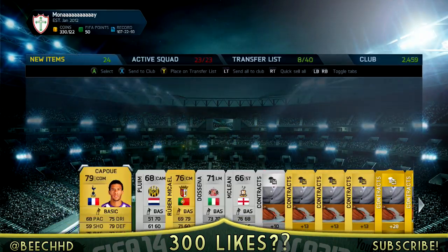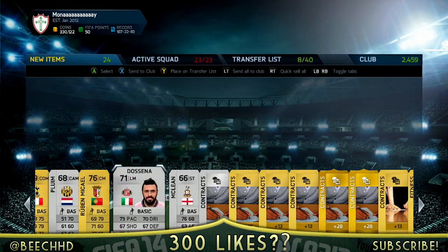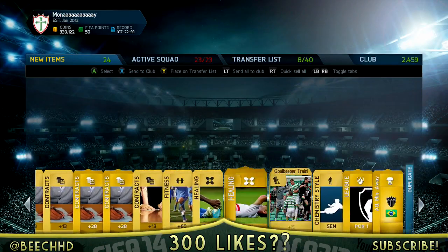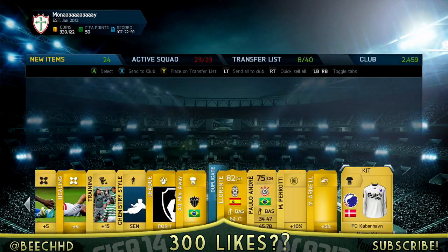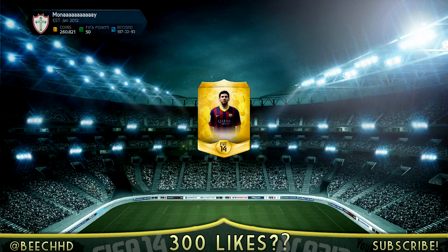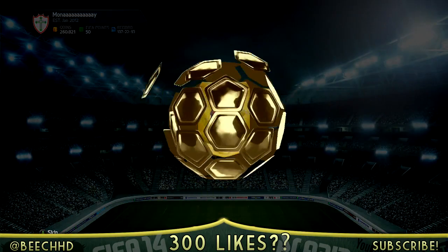Other than that, there's nothing really amazing other than the Jack Wilshere who we have a duplicate of. The next pack is going to feature a Laurente, a Serie A striker. We saw four silver things straight away looking at the pack. We moved along, saw the Laurente, discarded the rest, and that was that.